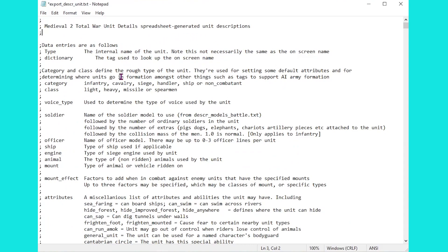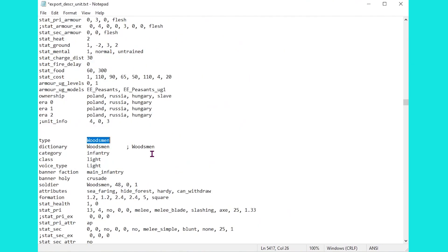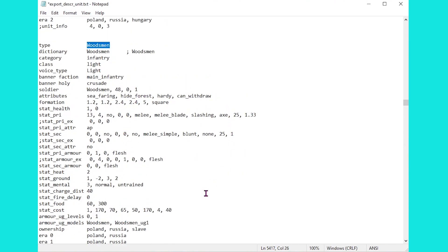Once inside the file we can head down to whichever units we're going to change, and I'm going to start off by searching for the woodsman. Now we can see the woodsman here, but you need to know exactly which section of this information to change. Luckily the top of the file gives us all the information we need, and all we need to change today is the line about soldier.